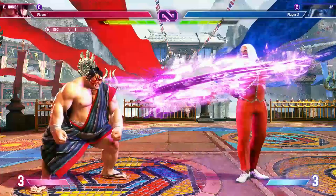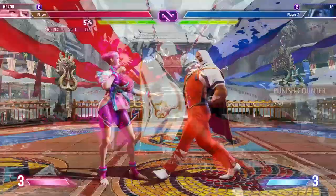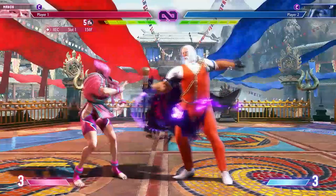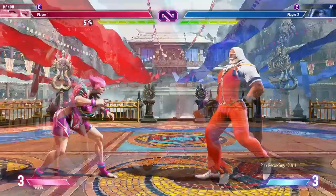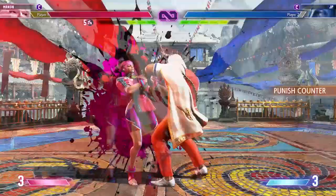One thing you have to be very careful of when fighting against JP is when you can drive impact. Typically JP players love to special cancel their standing heavy punch, and they can cancel it into the shadow moves or the cane swings, but typically you can't punish these with drive impact. If you try, he will recover first and be able to punish you, you will lose a ton of drive, and now you're back again fullscreen.